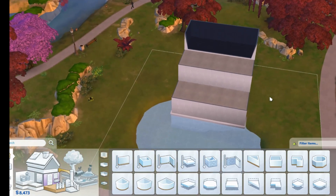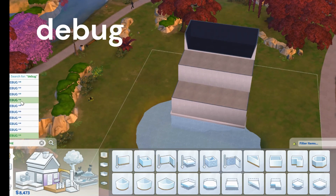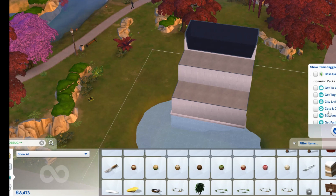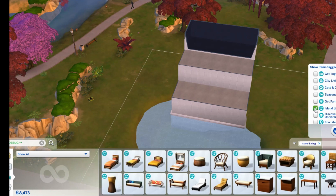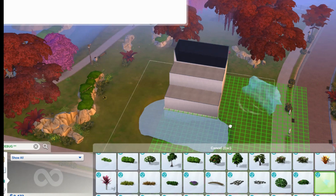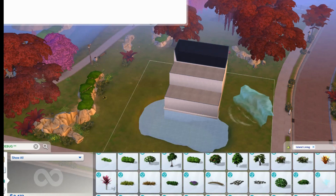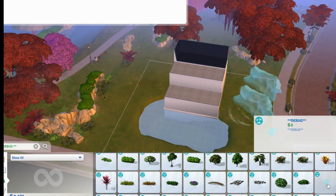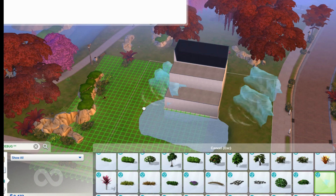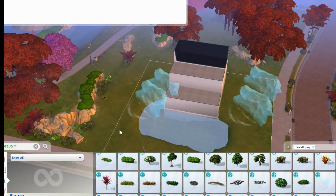Now in order to get to the waterfall, we will have to go into debug items. With the cheat codes we typed in earlier, that gives us debug, so we will search debug. The individual waterfalls are in Island Living. I think it's Island Living — there it is. In Island Living and the debug down by the plants, you're going to find a piece of a waterfall. I am going to pull out three of those, maybe a fourth one just in case, because when you scroll through sometimes it's easy to miss these things.